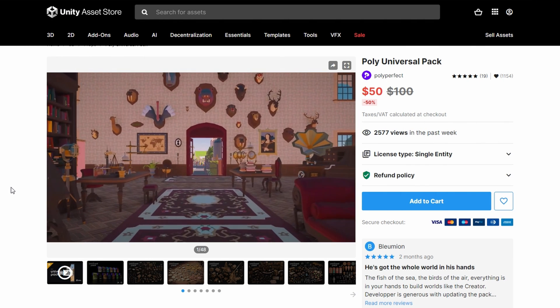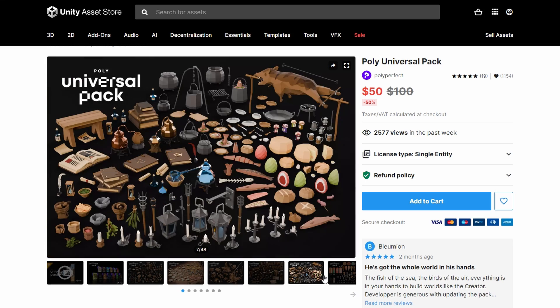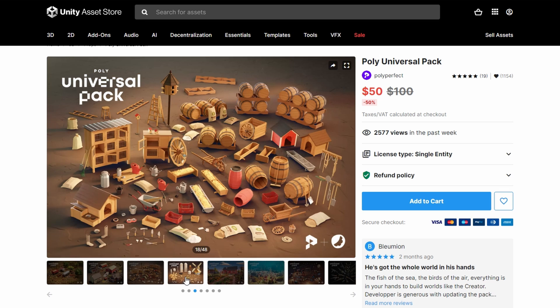Our fifth asset: Poly Universal Pack. This asset contains more than 3000 prefabs. It contains various models that you can use in different games. If you like low poly, this package will definitely meet all your needs.